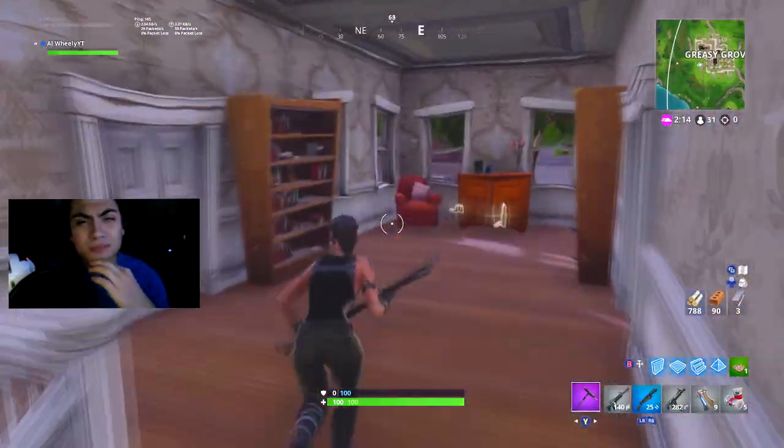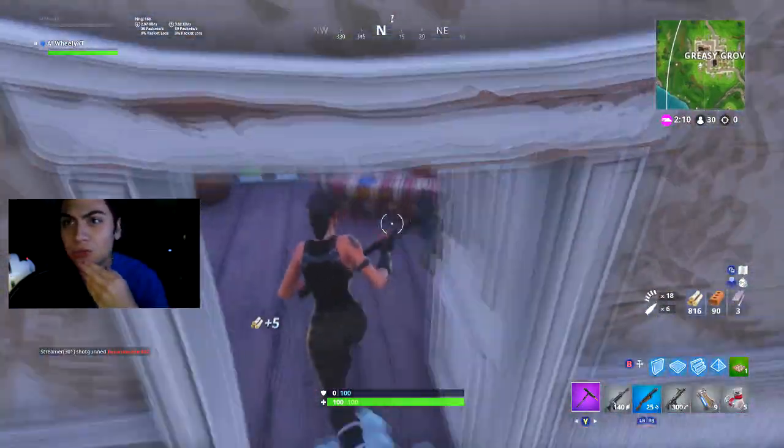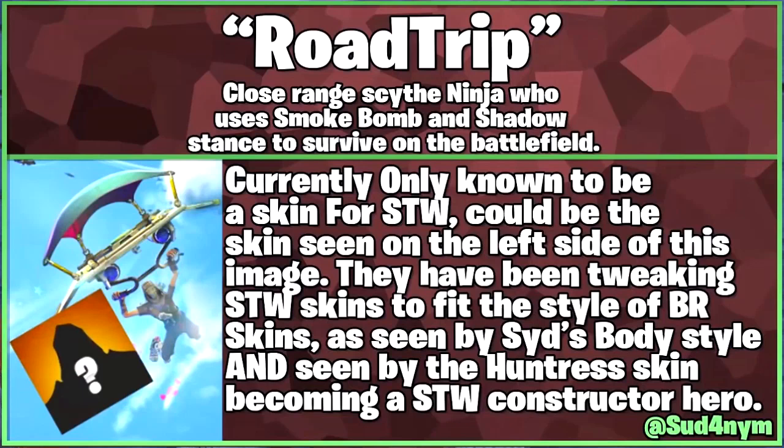What is it going to be? So we actually got some leak pictures. We're going to read this: Road Trip — a close range sighted ninja who uses smoke bomb and shadow stance to survive on the battlefield. Currently only known to be a skin, it could be from Save the World since the left side of this image — they have been tweeting.